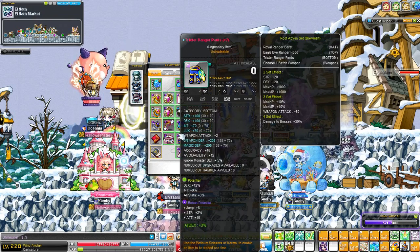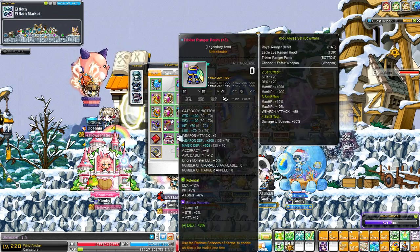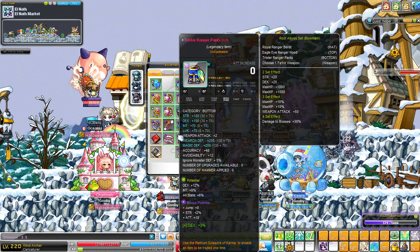My trickster pants are currently in the process of being finished - need to hammer them and finish it off. Currently 100 DEX, 100 strength with 18% DEX, 9% INT. Very disastrous miracle timing, but whatever. Bonus pot is 2% strength, 10 attack and 3% DEX neb.